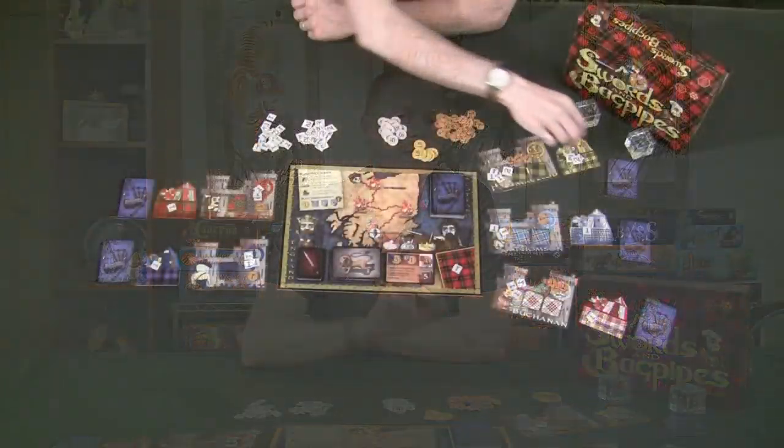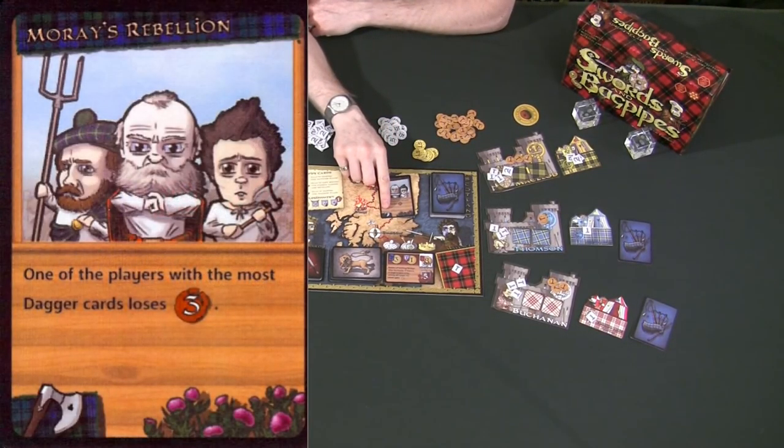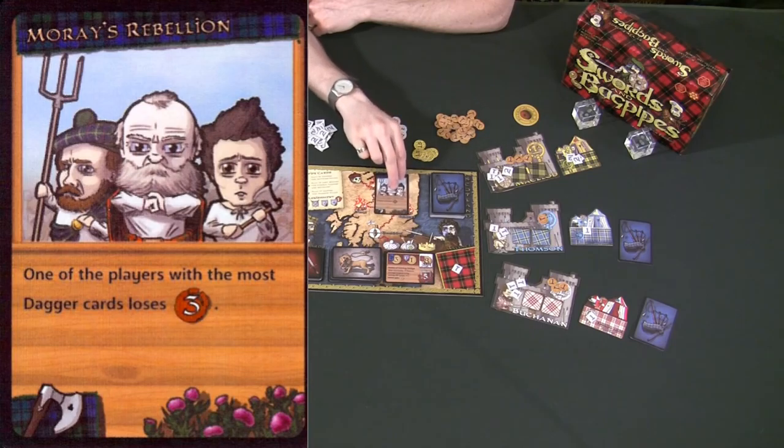So you must decide how many armies you want to send to your camp to protect Scotland — or if you decide to be a traitor, how many armies you're going to send to your camp to help England. This is also the only time that you can play any bagpipe cards that have the axe symbol on them.